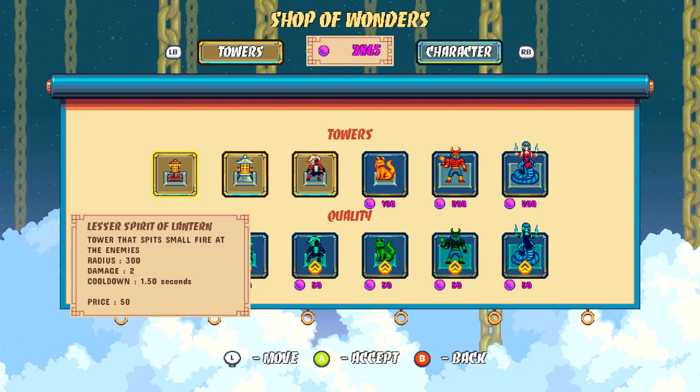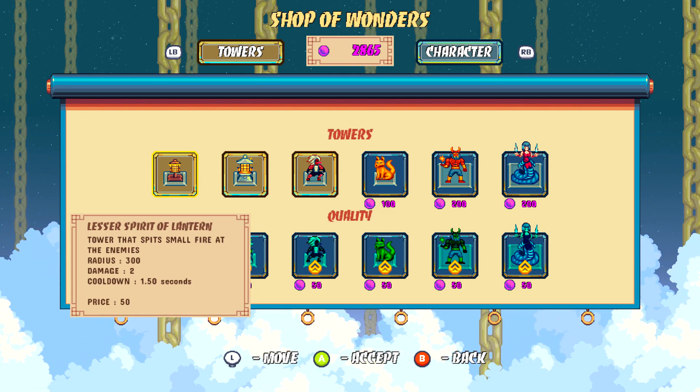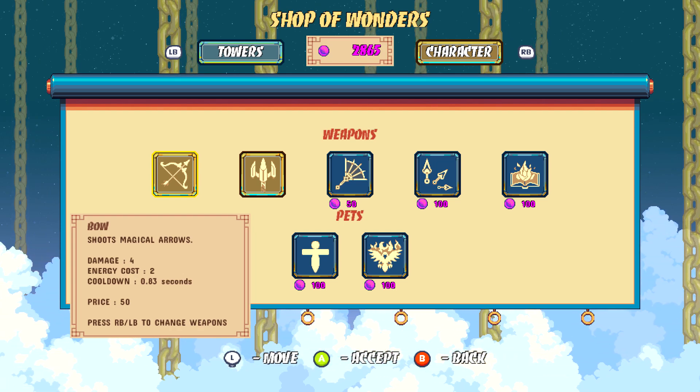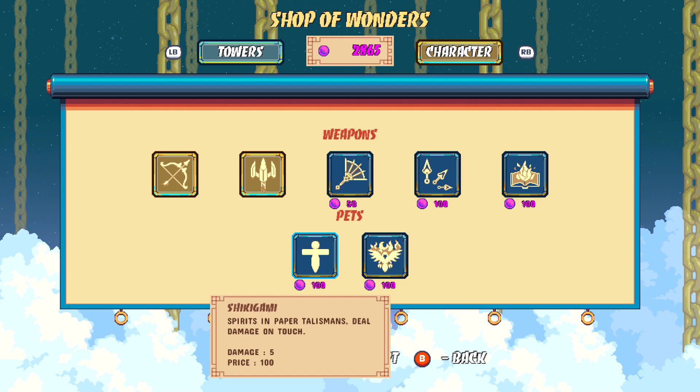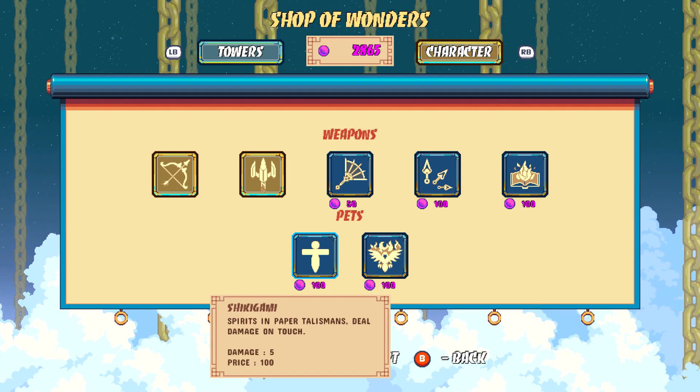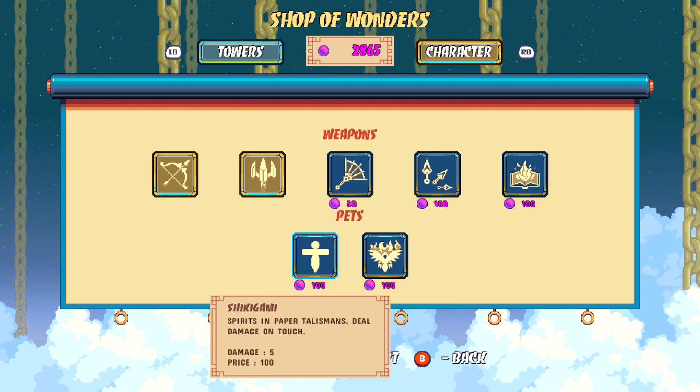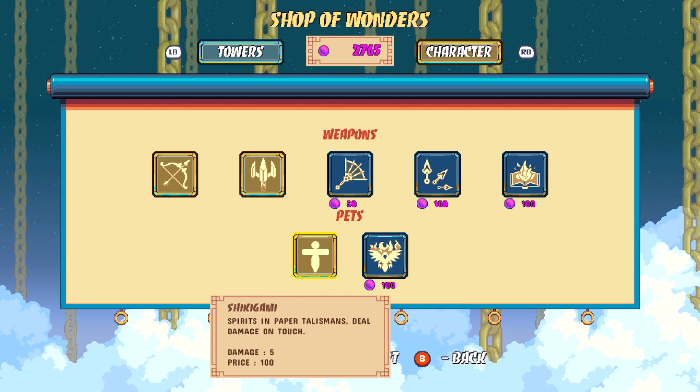Once you are on this page, we're going to need to buy a pet. Pets are going to be located on the bottom row — there's going to be two available to unlock, and you can buy either one. They both cost the same amount, which is going to be 100. So buy either the Shikigami or the Besson, and once you have at least one of them, you should be good for this achievement.